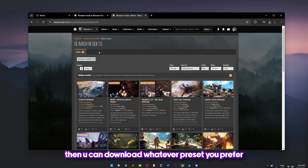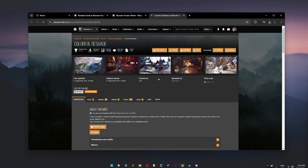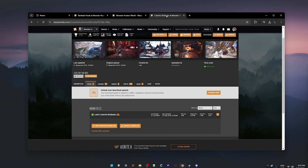Then you can download whatever Reshade preset you prefer. I used Colorful Reshade for a long time and I recommend that one if you just want some color in your game. I'm personally using a modified version of this one — I made a few personal tweaks to it — but for this video I'll use Colorful Reshade as an example.